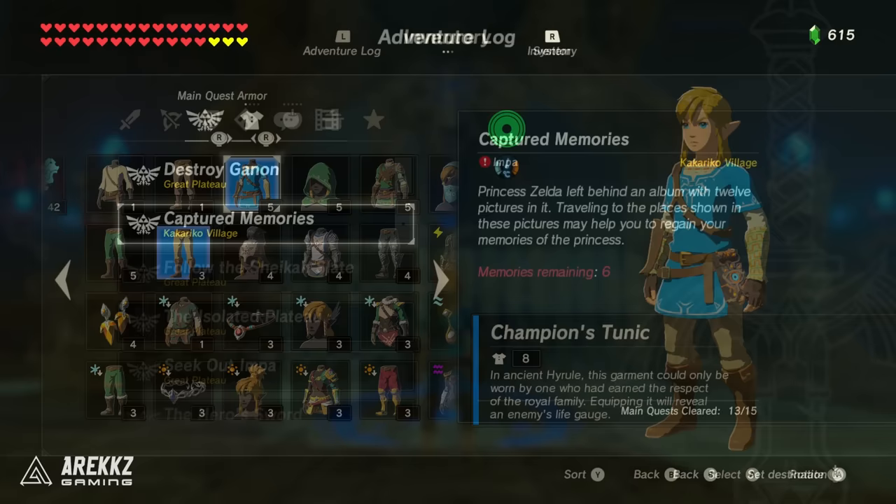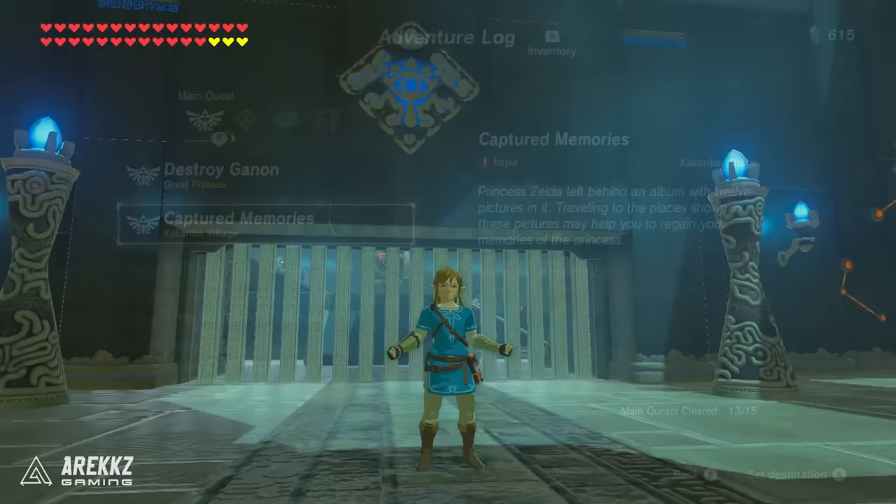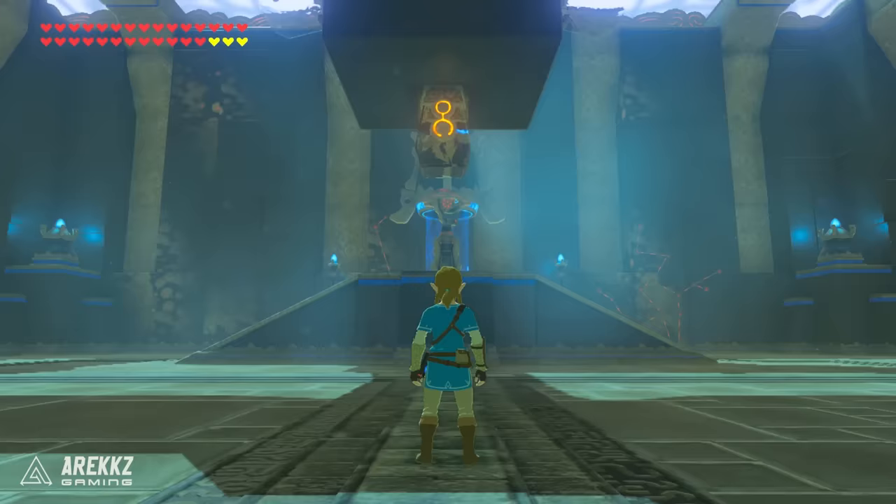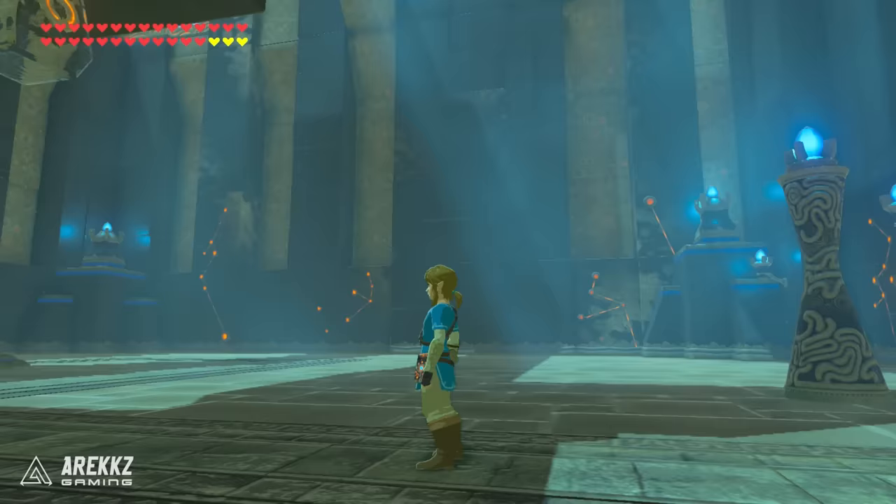After that you then have the champion's tunic. This is given to you from Impa when you get the main quest captured memories. You have to go off and find one of the missing memories and when you return to her she will give you this armor, which is of course the iconic tunic for Link in Breath of the Wild. Maybe not the conventional green, but it is the one you see in all the promotional material. It also has the armor bonus that lets you see enemy HP.